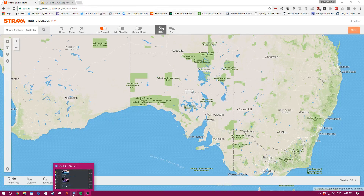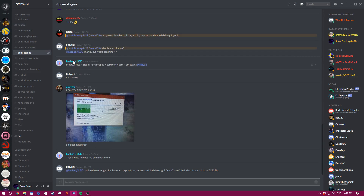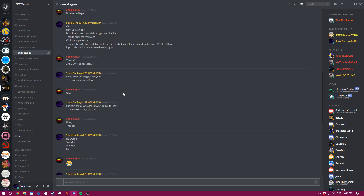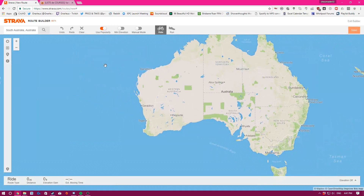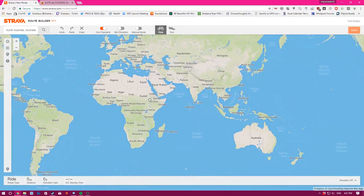What's going on guys, today I'll be showing a quick tutorial on how to build stages in Pro Cycling Manager 2017. I was getting a lot of requests in the PCM world Discord to show how to import GPX files so that you can make realistic stages. Today we're just going to create a fantasy stage. All the links you'll need will be in the description.